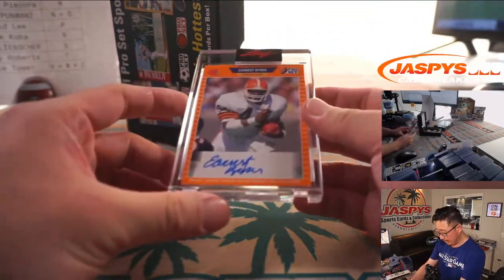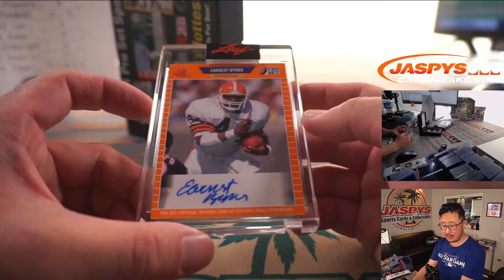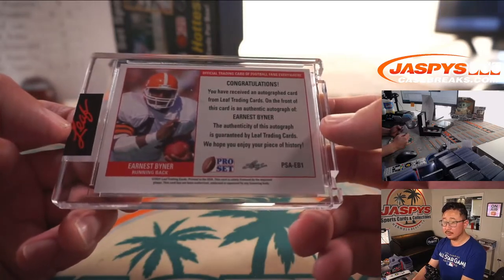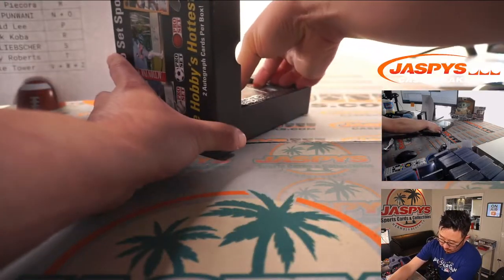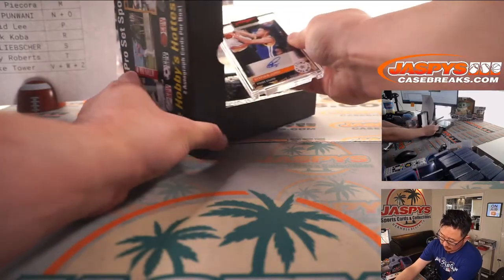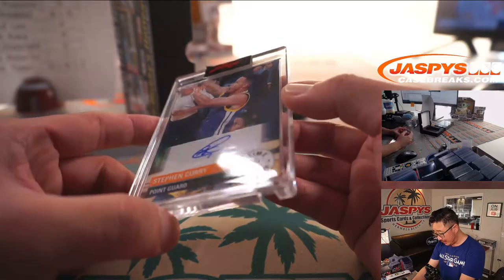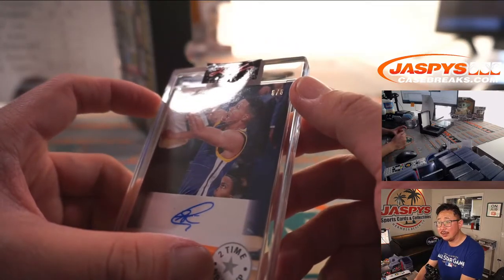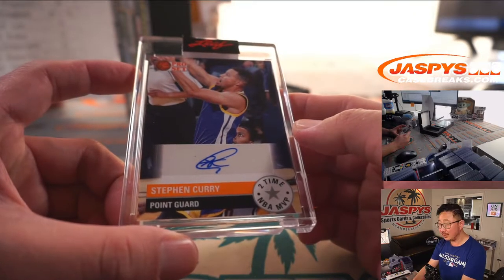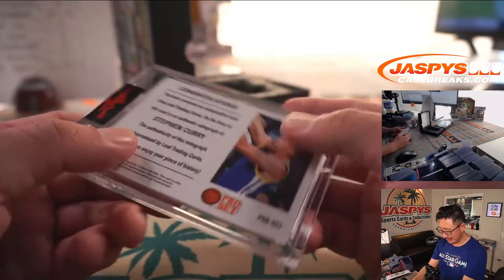And we have Ernest Biner, old running back — letter E, Aaron Billingsley. And we've got Steph Curry — nice. And that's six out of six, the number's right there in the top right. Six out of six. Steph Curry autograph. S — Mark with the letter S. Yes, that's awesome.